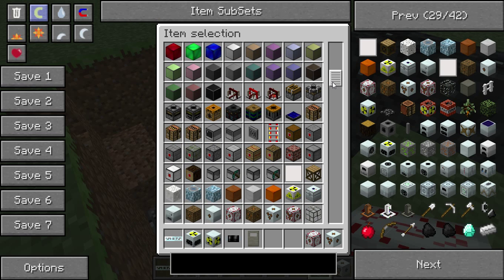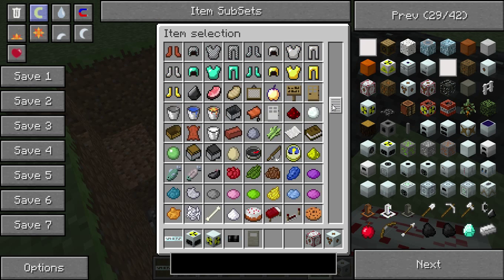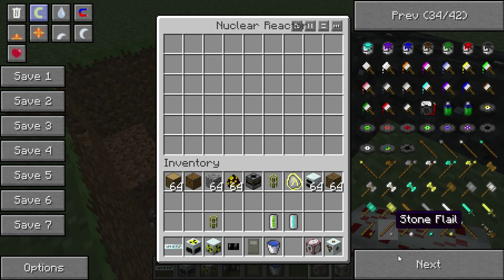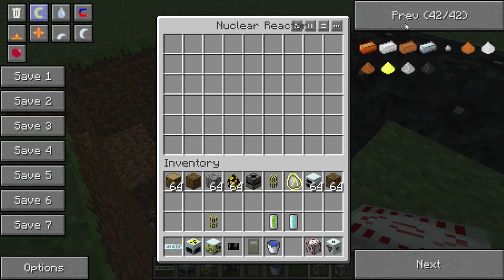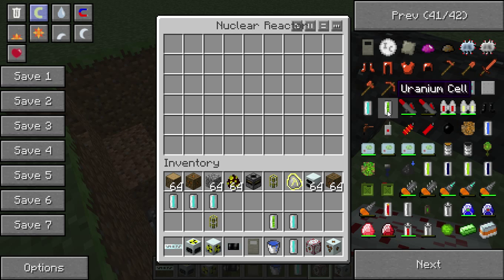I'll get the uranium cells and the coolant cells and stuff like that. Let's put all of these coolant cells in. Let's skip that page — those are the biofuel cells. Where are the coolant cells? Oh, here. Maybe a couple of these.